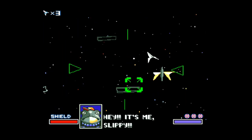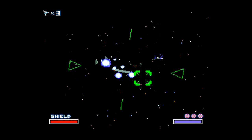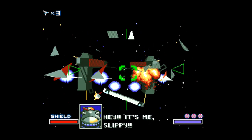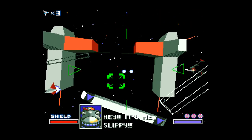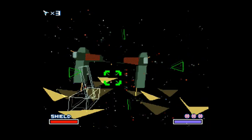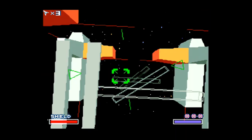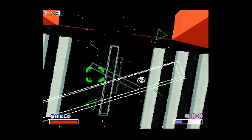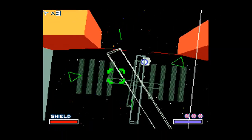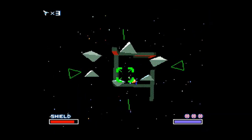The natural conclusion you'd think is: if I hit all the ships at the beginning, there wouldn't be one to get past me and chase Slippy. But I found out that no, it doesn't matter - even if you get all of them, it's like a pre-recorded thing; Slippy will still need help. It's kind of annoying because it would be cool to be able to prevent your teammates from needing help by getting rid of the enemies first, but that's not how it works.